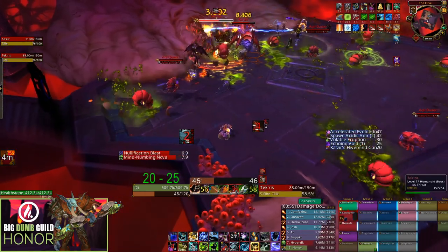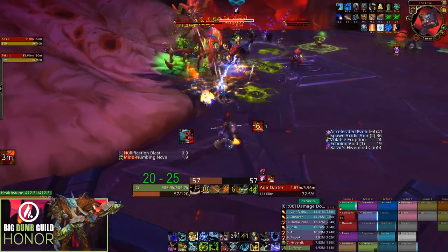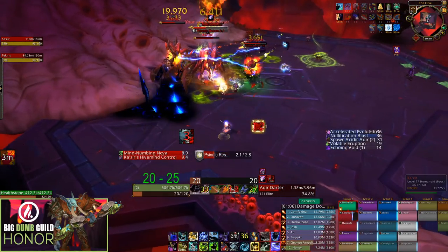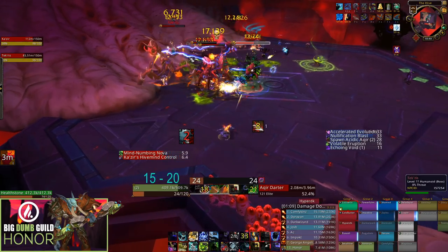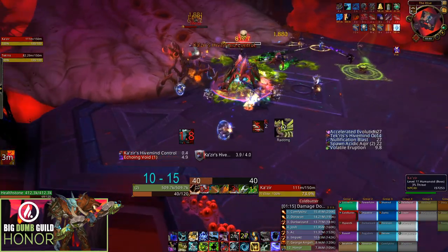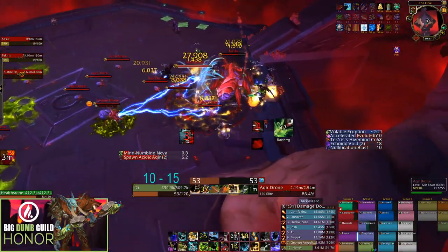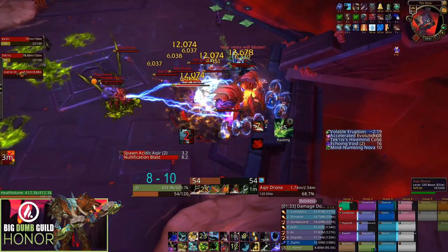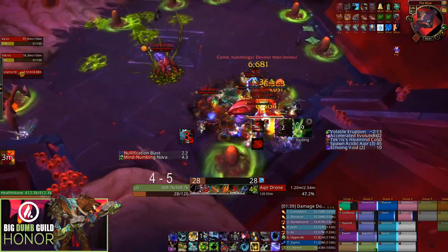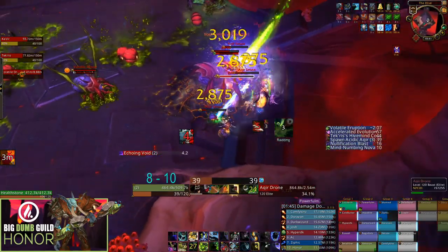For cooldown timings: the Cure Darters spawning just before one minute need to be killed before the bosses separate, because once separated they heal at low health. As soon as they spawn, have Death Knights grip them onto the boss and all ranged DPS swap to them. This damage check isn't huge but killing them before separation saves a ton of trouble. The Cure Drones spawning around 1:30 have almost no importance — you can leave them alive even until the next Darter set at two minutes; they'll die to cleave.